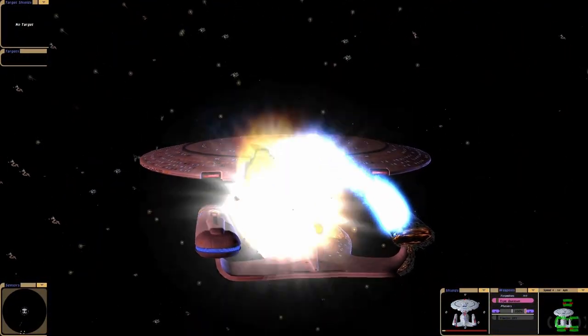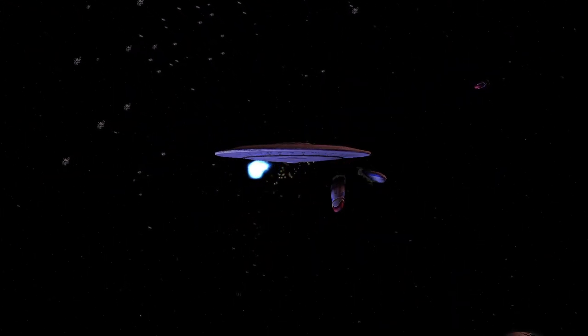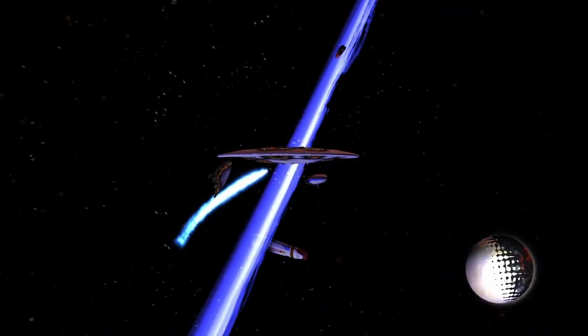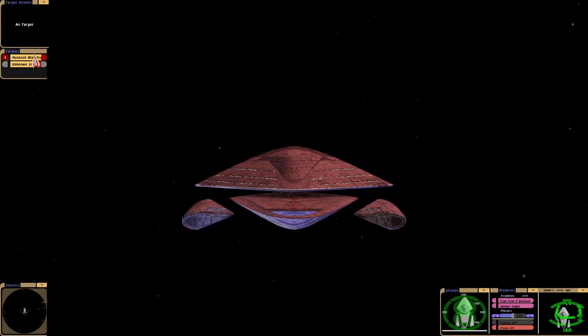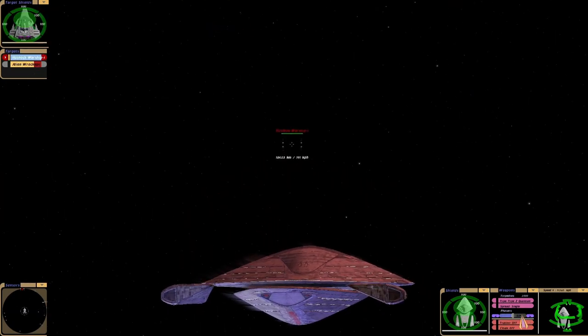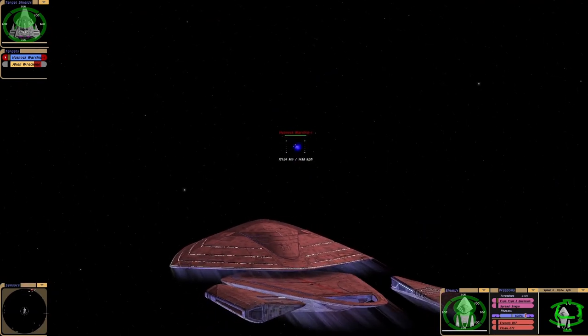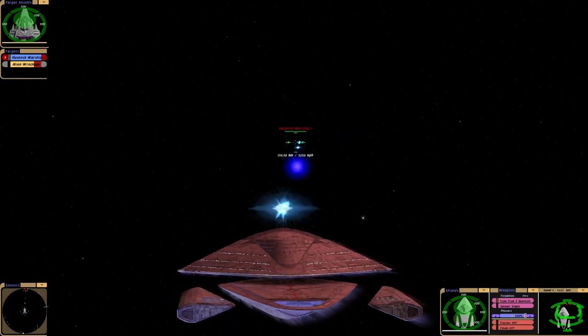Wait, the warp cell's gone. The front of it's disappeared. Cause and effect. Okay, Voyager J to the rescue, hopefully. You better not destroy my Voyager J, Husnok, or we're gonna fall out.